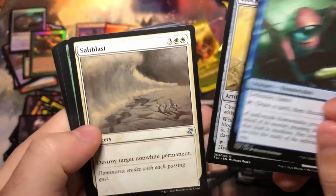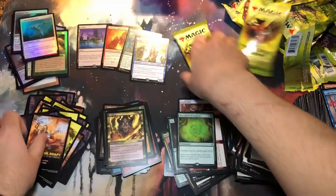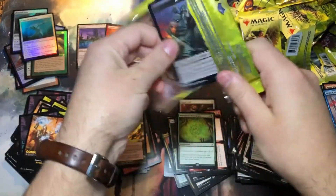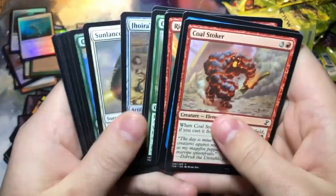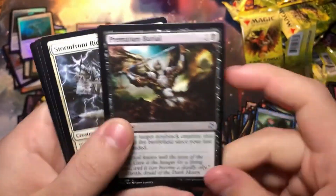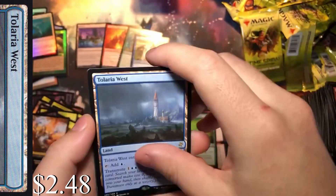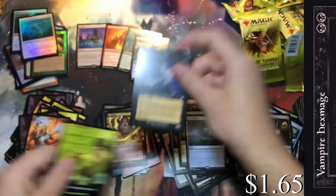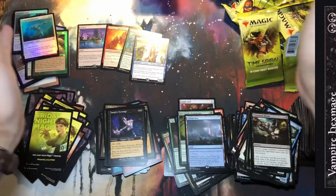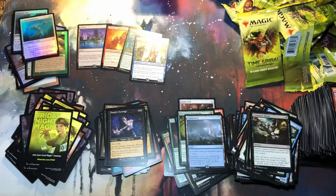Salt Blast, the Petrogriffs, Secret Plans, and Temporal Isolation. The only thing I think we swung and missed on is probably the foil rare — I'm guessing it's probably not what we want for that foil rare slot. Tolarian West — we'll take that. And the Vampire Hex Mage. Thank you so much for stopping by. I hope you have a very good rest of your day and stay awesome.